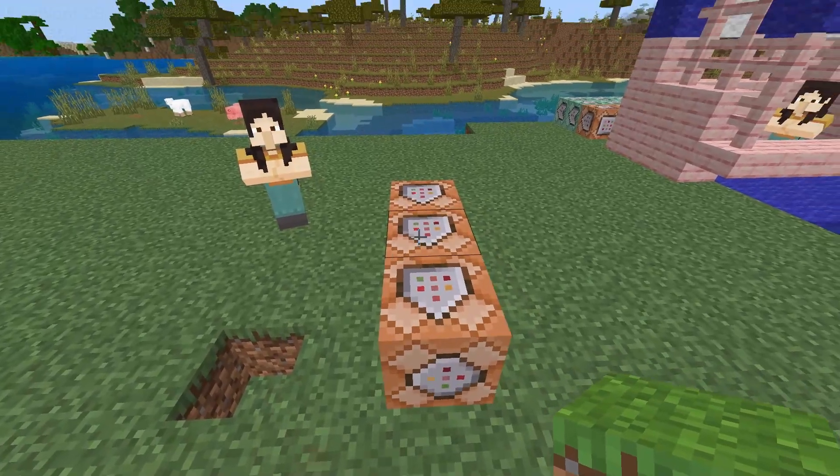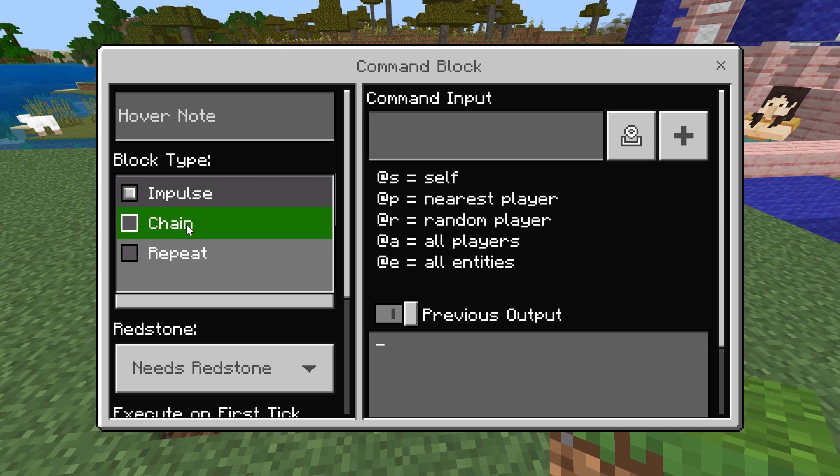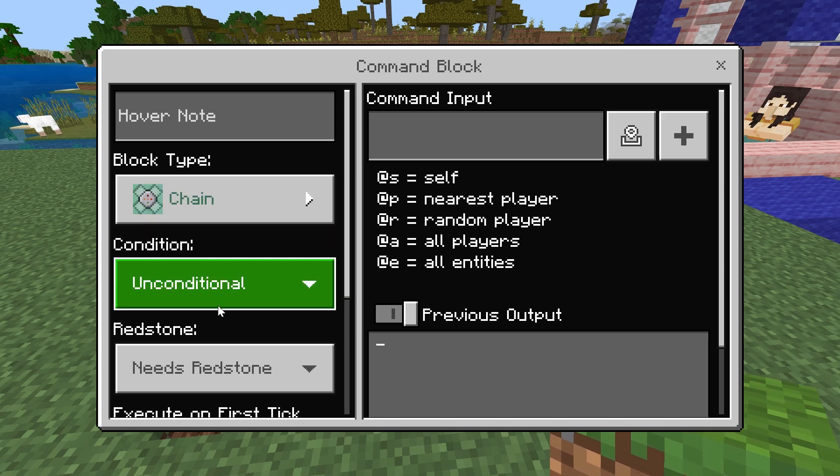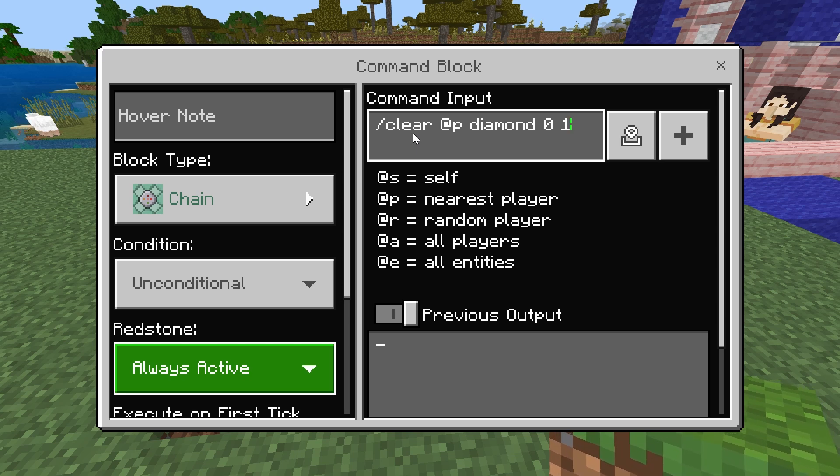Moving on to our last two command blocks: the one in the middle is going to be a chain command block set to unconditional, always active. Type in the command slash clear, at P, and then whatever item you want to use as payment — in this case, diamond with a zero after it. The zero is the block state. Then the number after zero is the quantity of your price. So 1 will remove one diamond, 2 will cost two diamonds, 3 will cost three diamonds, etc.